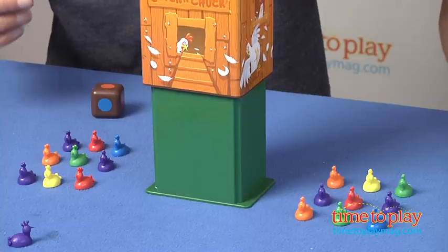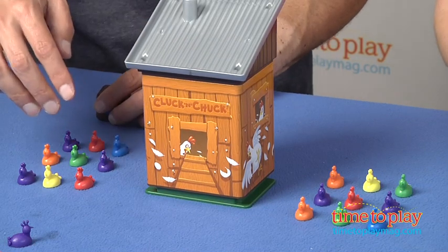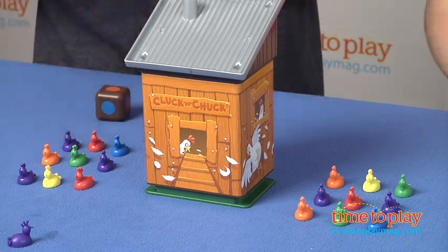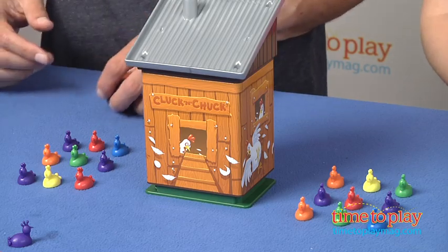The first thing you're going to do is set the timer going, and what you do is you roll the die and you have to get rid of the chickens in your front row. Once you get rid of one chicken in your front row, you have to move the others up until you get rid of all nine of your chickens, but if you get popped, you might get more chickens.